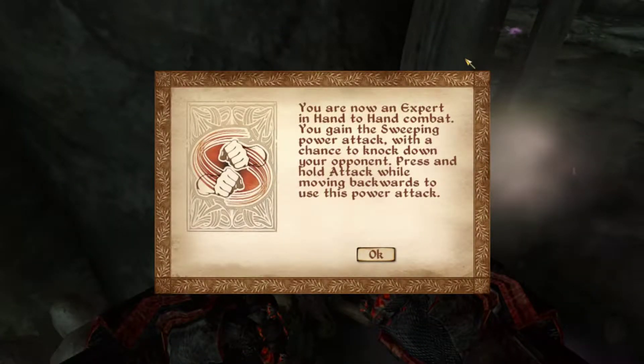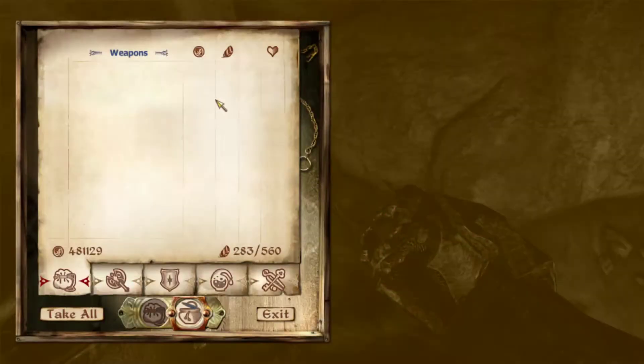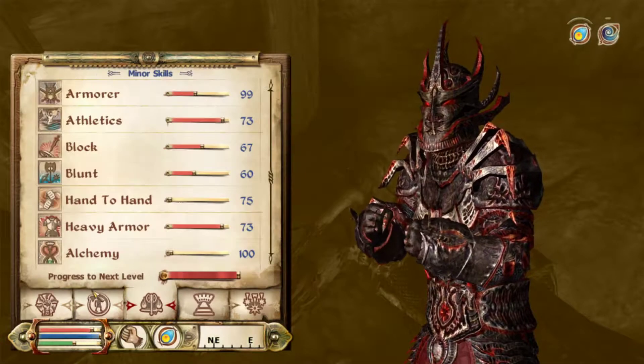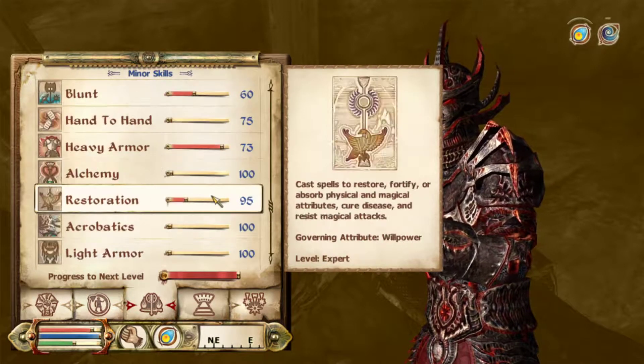You are now an expert in hand-to-hand combat. You gain the Sweeping Power Attack with a chance to knock down your opponent. Press and hold a tag while moving backwards to use this power attack. That's really cool, and our regular hand-to-hand damage should be pretty good right now. I gotta love that luck stat being that low.